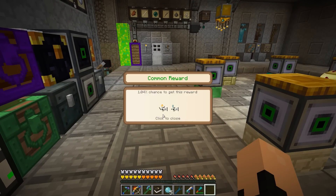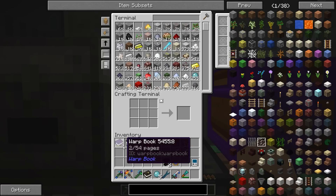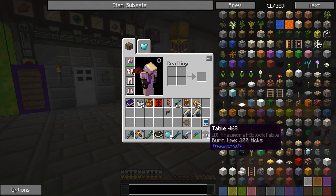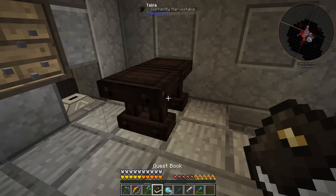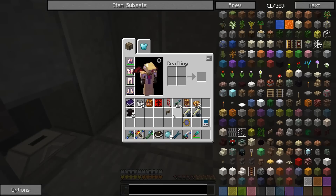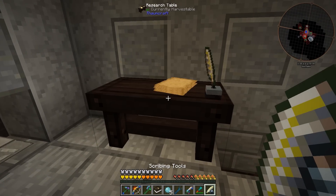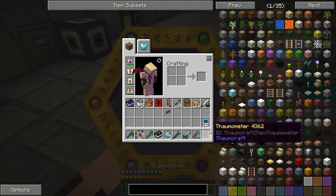That's actually a pretty epic reward - shimmer leaf and cinder pearls, which are things we can't easily get on our own. Those will be difficult to get in Thaumcraft normally. Let's pop this down over here and click it with the scribing tools - there we go. That's the research desk set up. Then we need to take our Thaumometer and scan all the items mentioned. Oh, we can turn in a couple more quests.